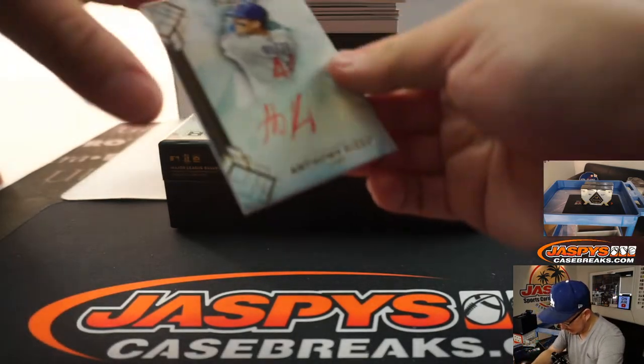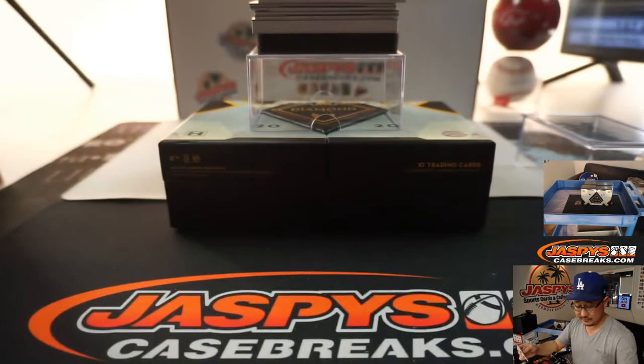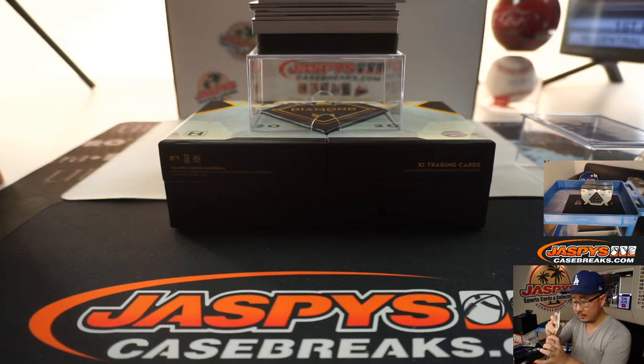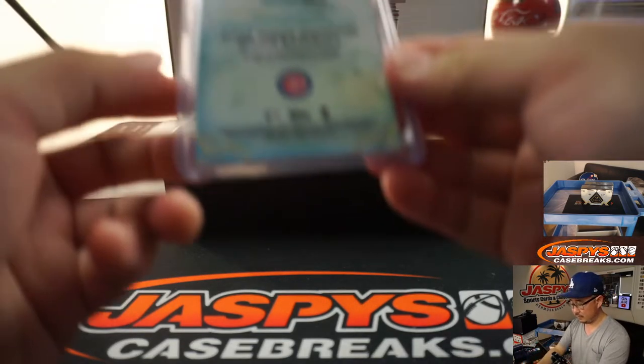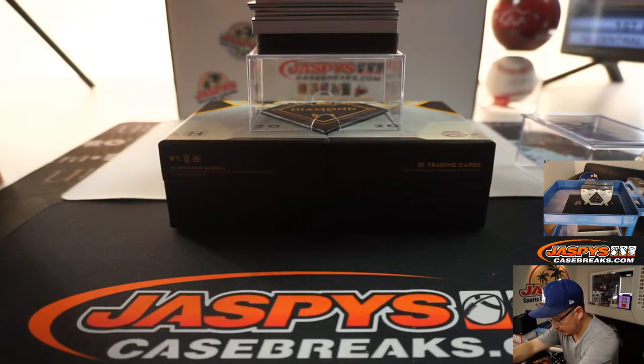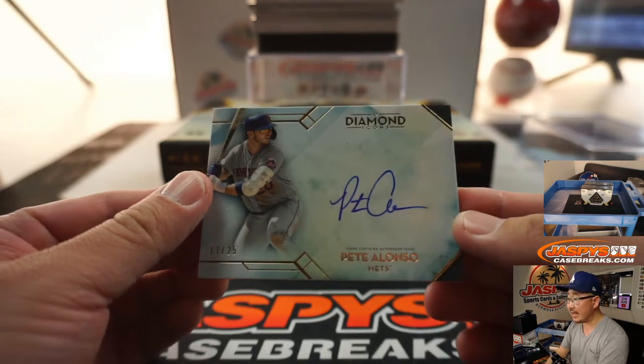Alright, next is Anthony Rizzo — red ink autograph, 12 out of 25. We've got a Pete Alonso autograph. Nice. 17 out of 25. So far, so good.